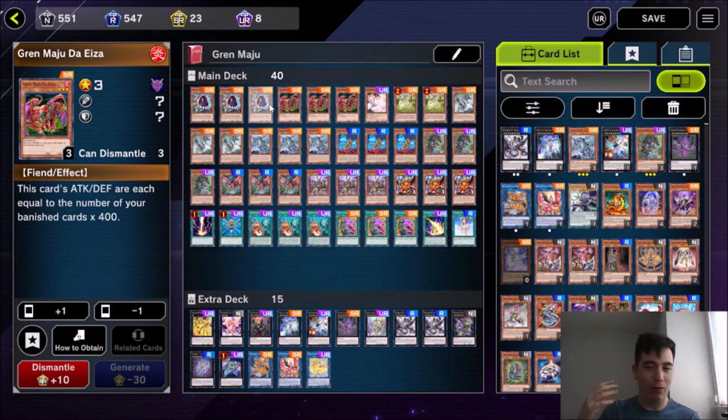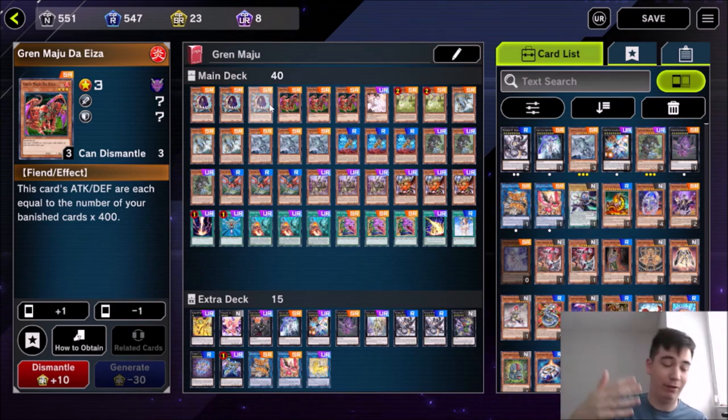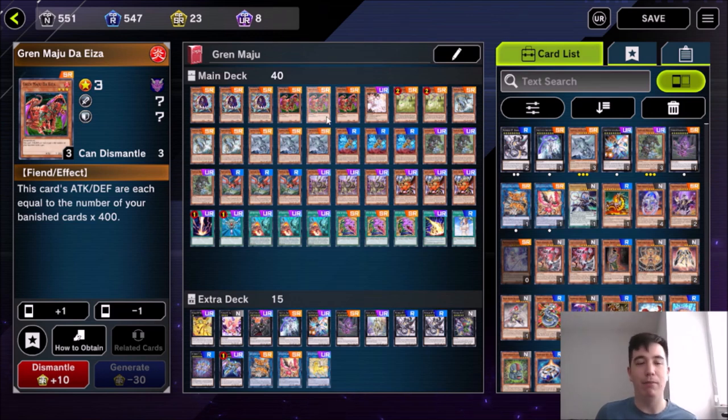Now if you are one of those players who is tired of combo, combo, combo all day — summoning this, summoning that, crazy combos, tired of people just setting five traps and flipping them whenever they please — and you want something that just goes balls to the wall, mash your opponent's face in over and over, simple, straightforward, big beefy monsters, then Gren Maju is the deck for you and I'm going to sell this deck to you.